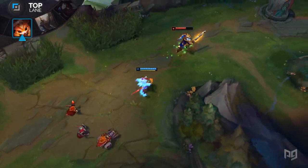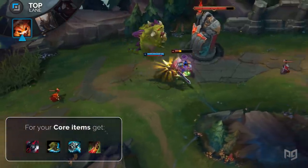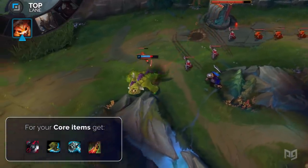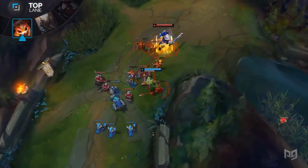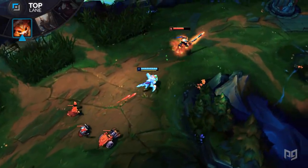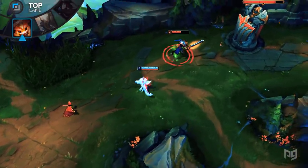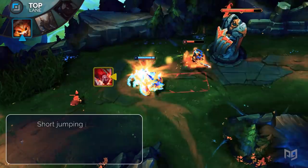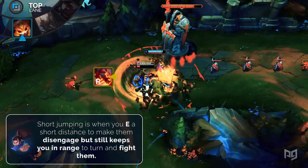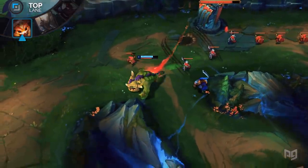For your build, go Black Cleaver for the movement speed, Merc Treads or Tabis, Frozen Mallet to slow Garen down, and Death's Dance. After that, you can build tanky to match the situation. An important note: distinguish between short jumping and long jumping. Many champions will disengage the second they see Gnar jumping away, so short jump to bait the enemy into running away but immediately turn on them to continue fighting. Your overall goal is to keep poking Garen to gain a CS lead and leave laning phase with a big advantage.